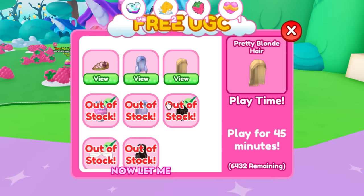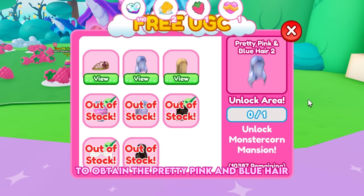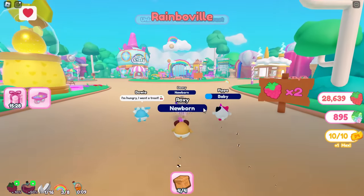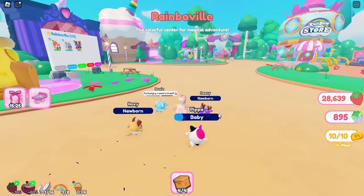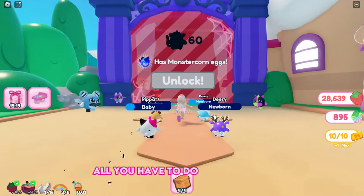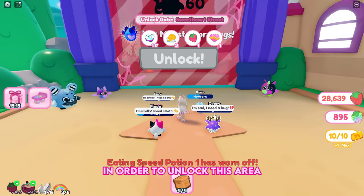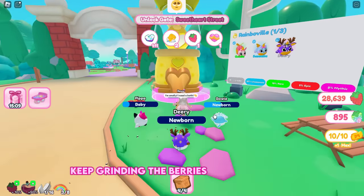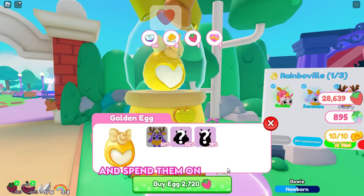Now let me show you how to obtain the pretty pink and blue hair. All you have to do is buy 60 pets in order to unlock this area, then you will be able to obtain the hair. Keep grinding the berries from the farms and spend them on buying pets.